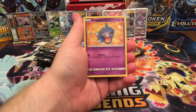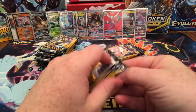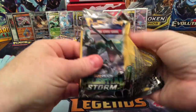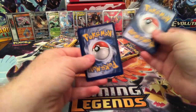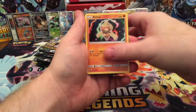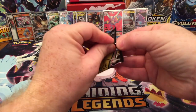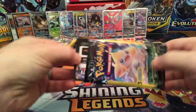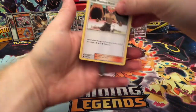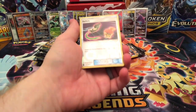Corbus, Shepit, and a Medicham Reverse Holographic. Five more packs. Apricorn Maker, Ball Toy, and a Torkoal Reverse Holo. The Masked Royal, C-Dot, and a Reverse Holographic Switch.